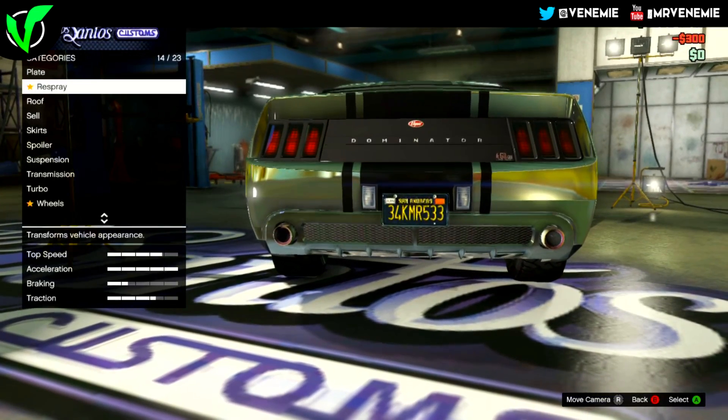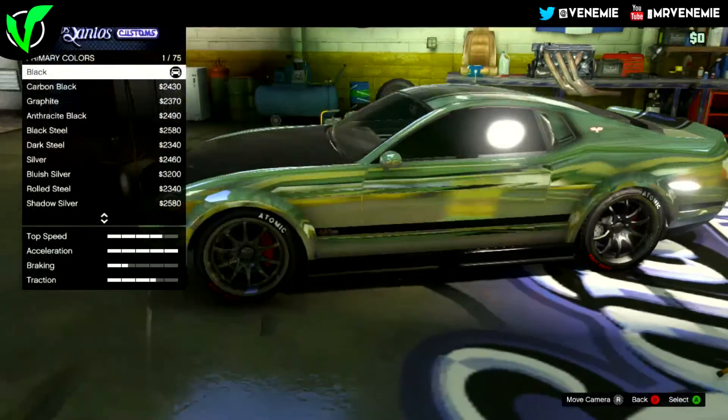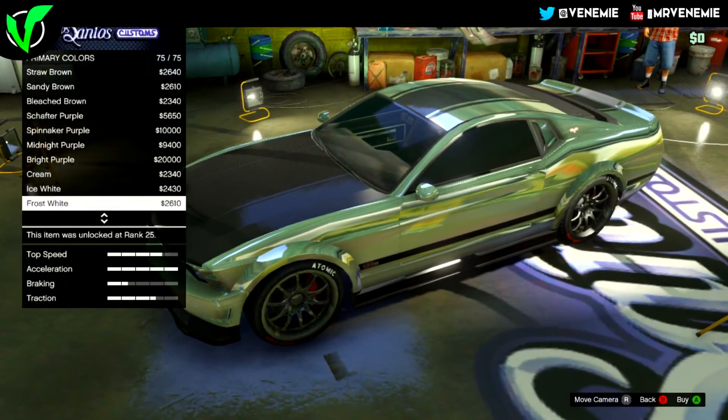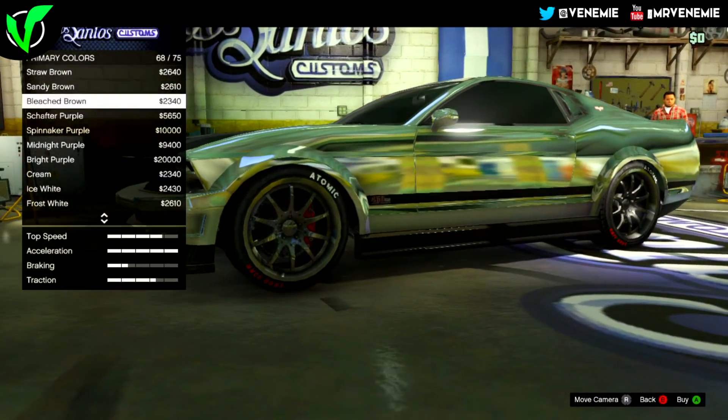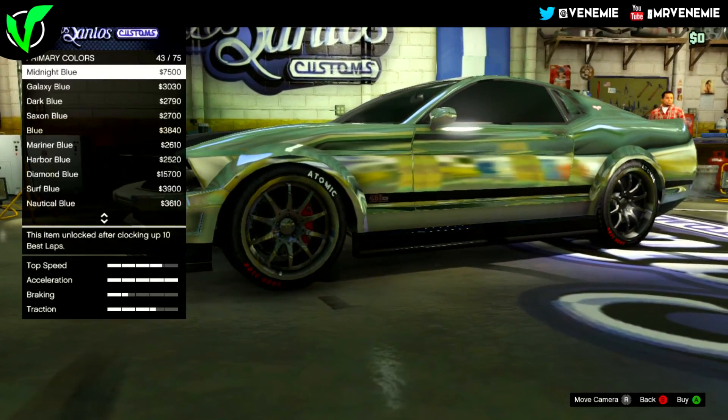All you want to do is apply chrome to your primary. Once you've applied chrome to your primary, click on the metallic option and hover over any different colour — it could be black, white, brown, purple, whatever. Just hover over any colour.